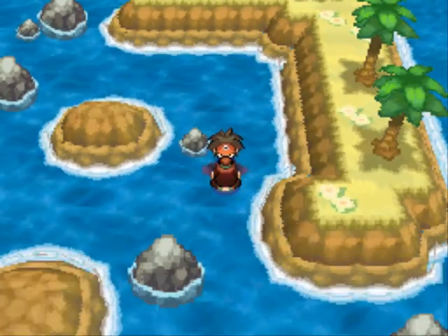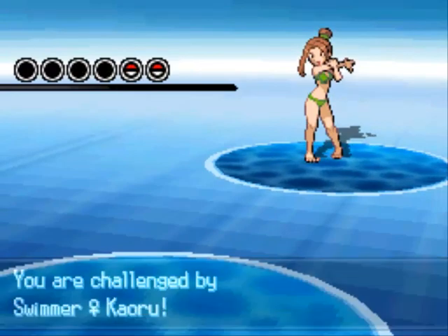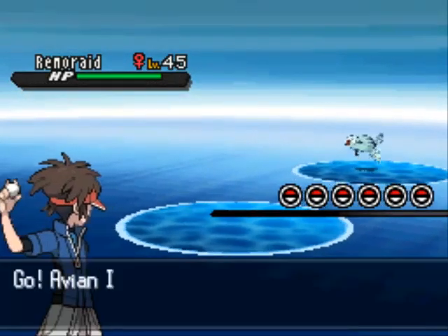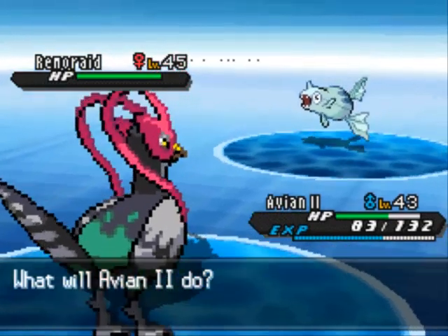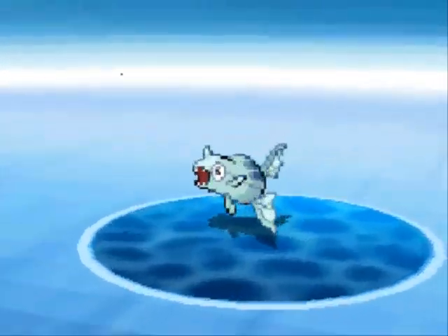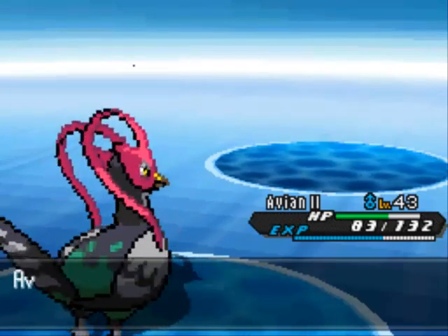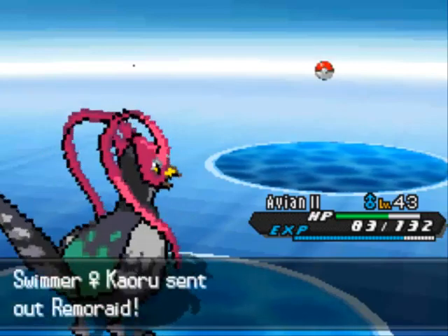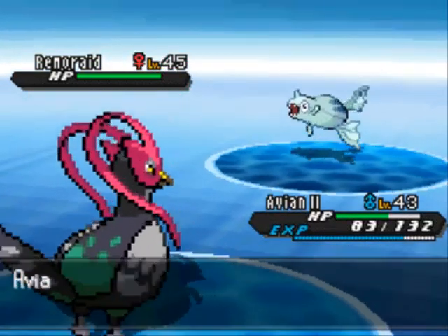Let's fight this trainer next. She says 'you're a trainer?' Of course I'm a trainer — I'm surfing on top of a Samurott. She's got some Remoraid on her team, which really isn't a big deal considering I just took down a Wailord. I'll use Return — that's an easy one-hit kill. Remoraid can actually be caught on this route, along with Mantyke and Frillish if you're surfing around, but you can find all those Pokemon at other points in the game. Remoraid is actually pretty rare here, though you can use one to evolve a Mantyke, which is pretty cool.